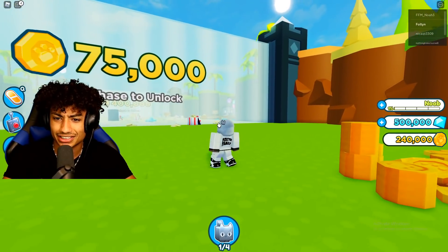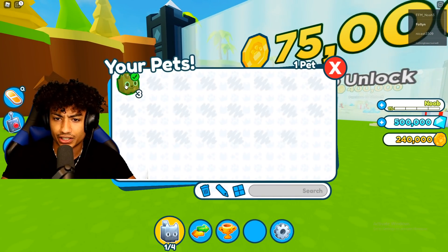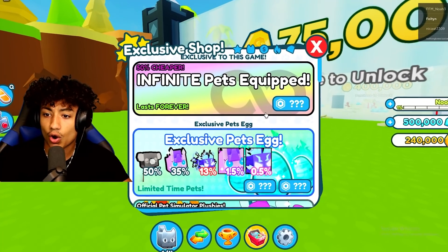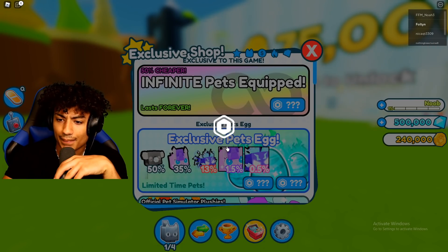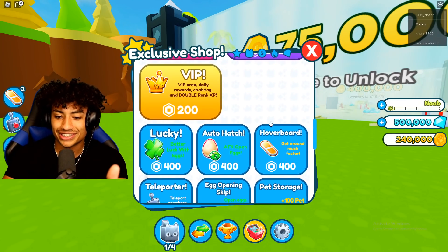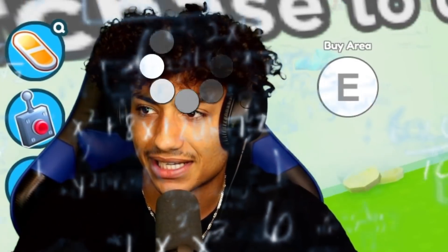The hoverboard is free. Where's my free Hubert Pet? They said a free Hubert Pet but I don't have it. Let's look at the exclusive shop — Infinite Pets Equipped? Okay, I'm not buying that. It's just a bunch of question marks on these things, and it's crazy — you can still buy this stuff. I wonder if anybody has actually bought this stuff and tried to level up in this game.